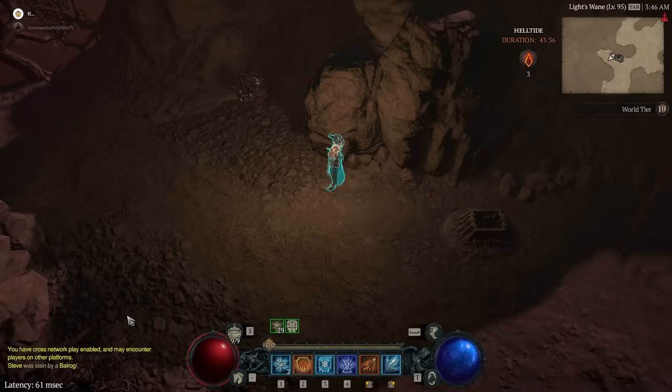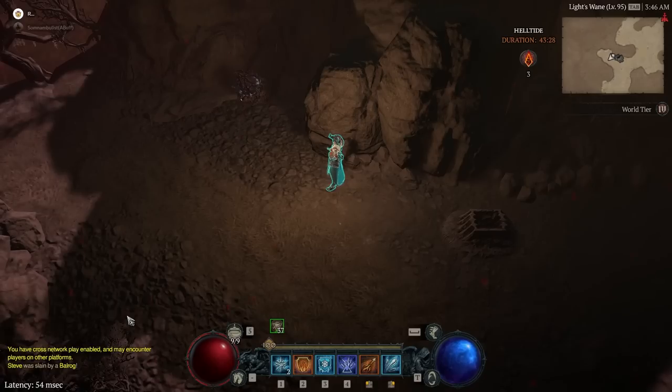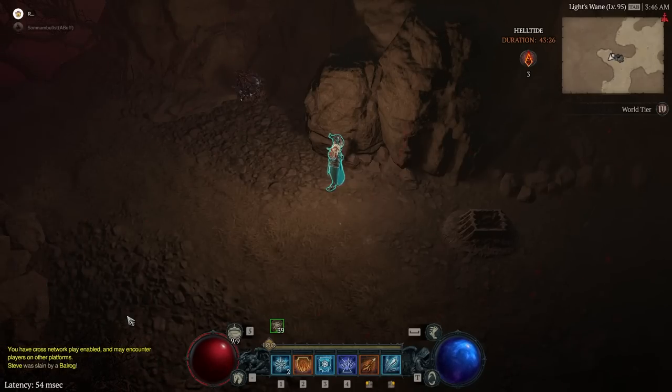It's as simple as that guys. Take all the characters you want to open the chest on to the Helltide and log out. Log on your main, farm enough cinders for all your characters. Log out your main, log back in, log out again, then log into an alt. Teleport to the chest — done. Simple as that. You can do it, I can do it. Go farm it. Till next time, peace.